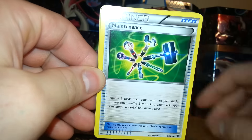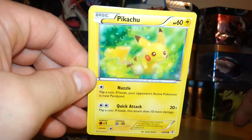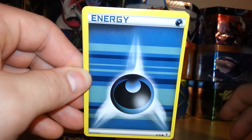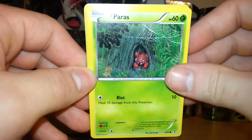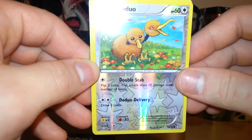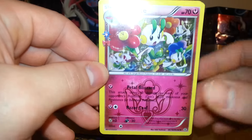We have a Flabebe, a Trainer Maintenance, Metapod, Pikachu, Energy, Slowpoke, Paris, and a Reverse Holo.